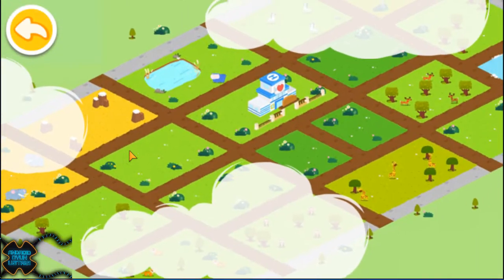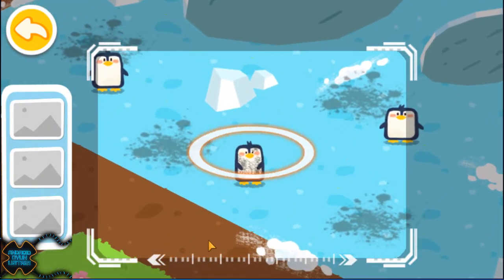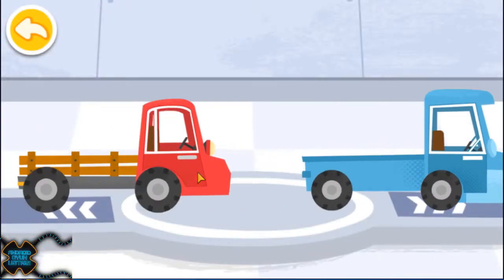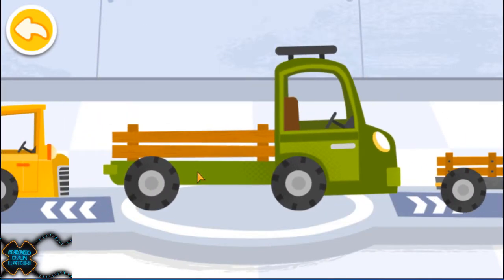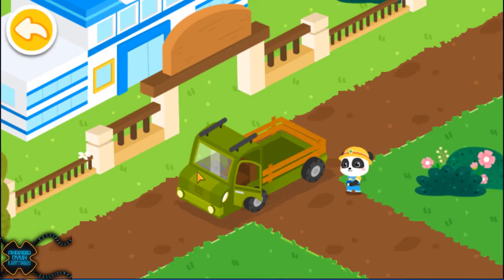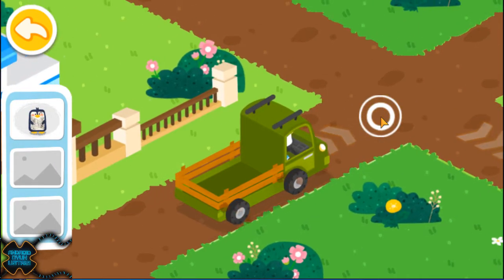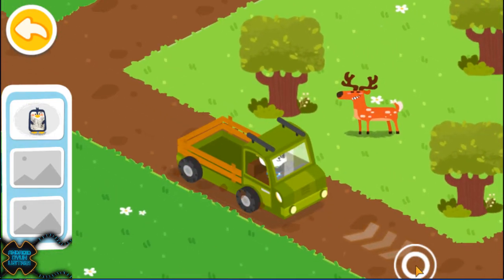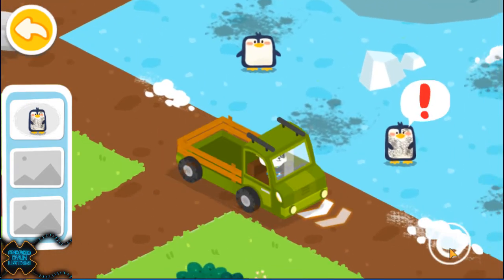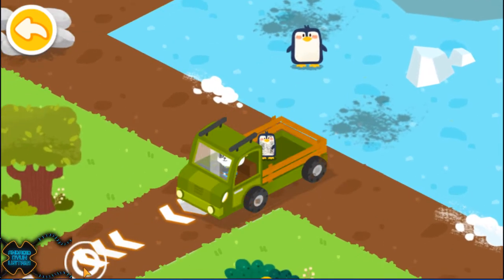Let's find out which animals also need our help. A dirty penguin is found. Choose a truck and pick up the injured animals. Follow the arrows and you will find the little animals. Drag the animal onto the truck. Take it back to the rescue center for treatment.